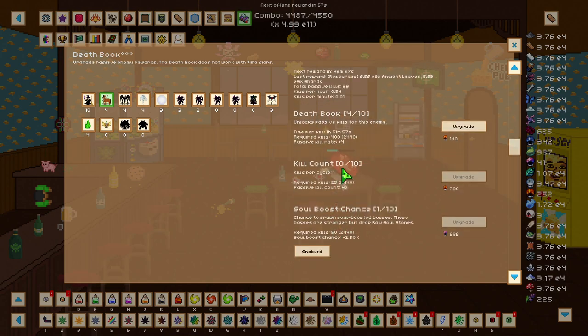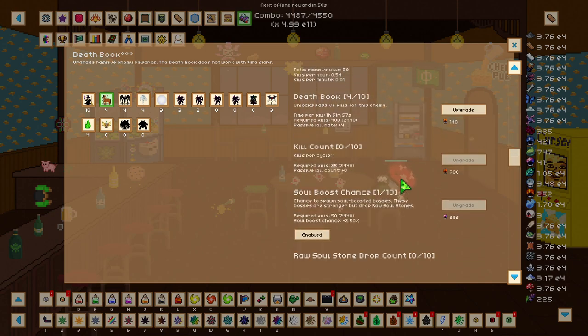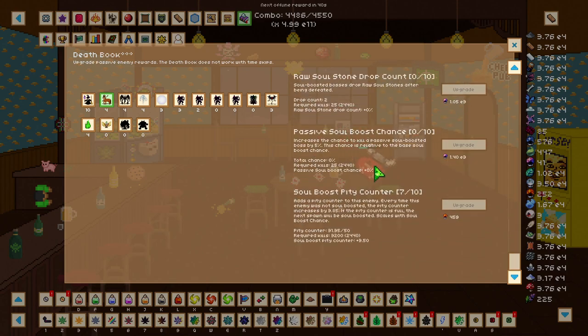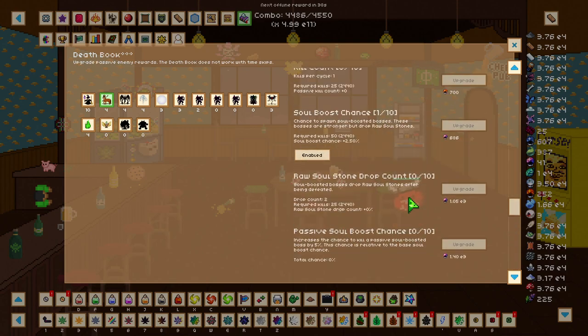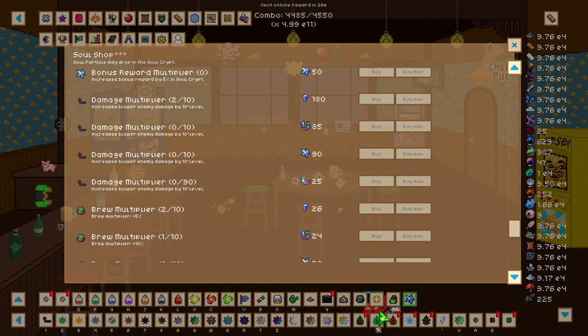This soul boosted enemy - the centaur, not the cyclops - was a really big help, as it gave me two raw soul stones per drop which basically doubled the amount of soul stones I can get. It also gave me another boss to farm and get the pity counter for, which also basically doubled the amount of soul stones I was able to get.